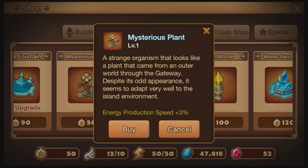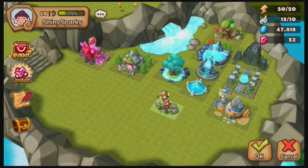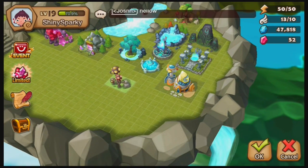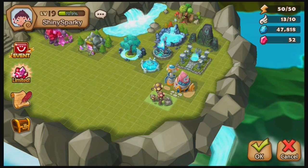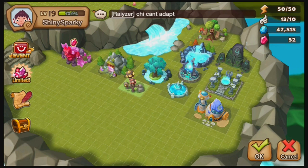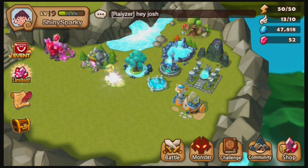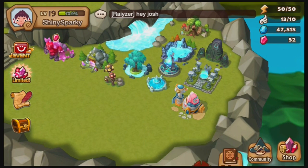I'm going to go to the shop and buy something from the Glory Shop — another building. This time, the Mysterious Plant. It gives energy regeneration speed plus 3%. Definitely could use this. Our energy comes back a little bit quicker, 3% faster. It barely makes any difference, but every bit counts sometimes.